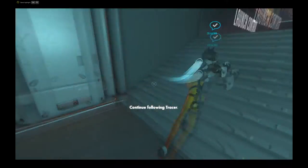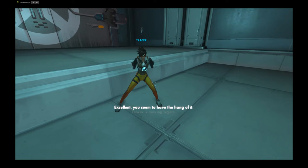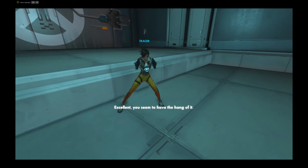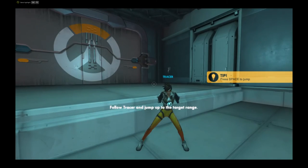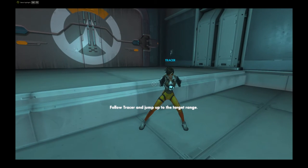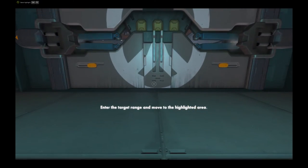Continue following Tracer. Tracer is moving again. Excellent, you seem to have the hang of it. You can also jump to clear small obstacles. Follow Tracer and jump up to the target range. Enter the target range and move to the highlighted area.